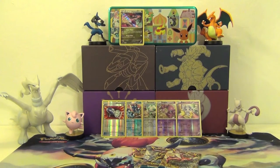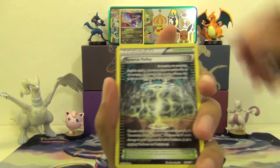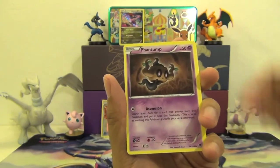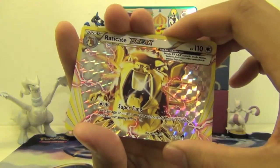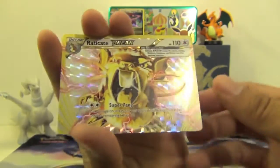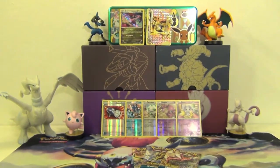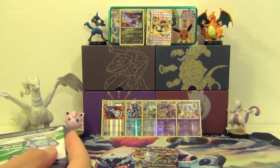Next pack — three more after this. Great Ball, Heatmor, Shinx, Slowpoke, Phantump, Psyduck, Shellder. A Raticate BREAK card — I was not expecting that. It looks cool, Super Fang, look at that! And our rare is a Hypno. I don't know why that was so funny, at least because it's a Raticate.